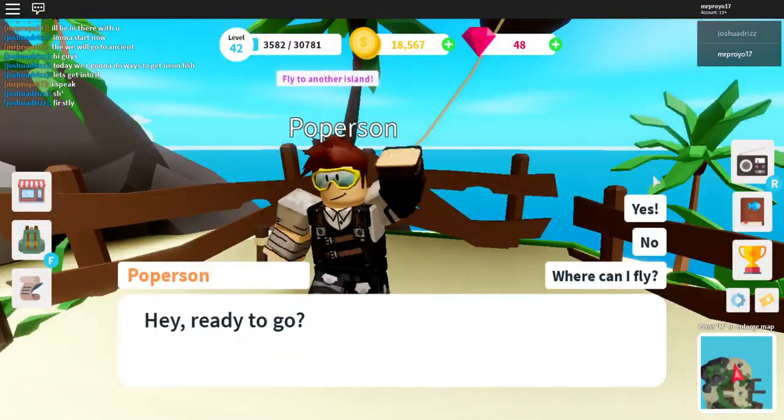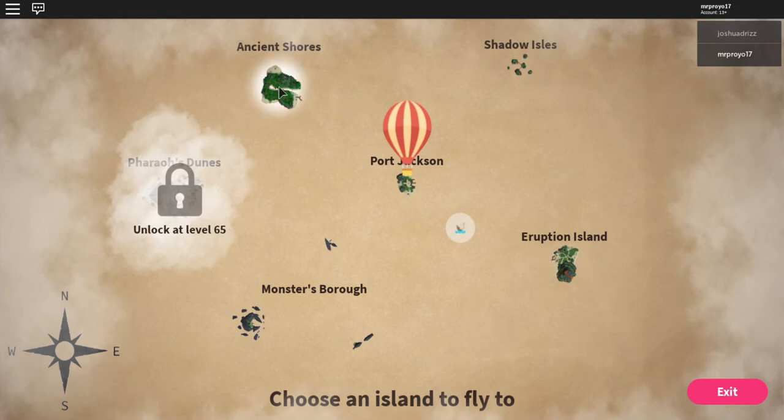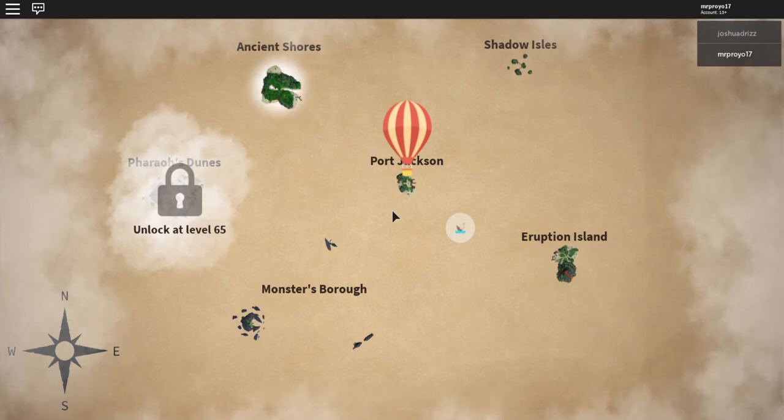If you want to get neon, I personally recommend going to either Ancient Shores, Shadow Isles and fishing inside the cave, or Eruption Island inside the volcano. Today we will be going to these two locations, but first let's go to Ancient Shores.